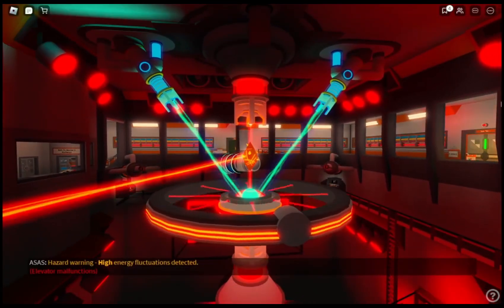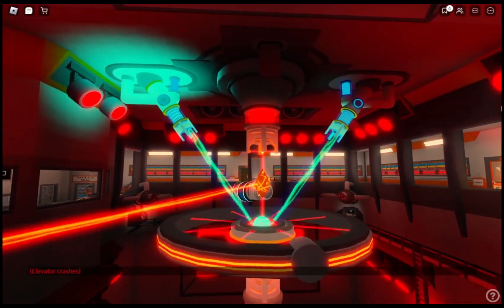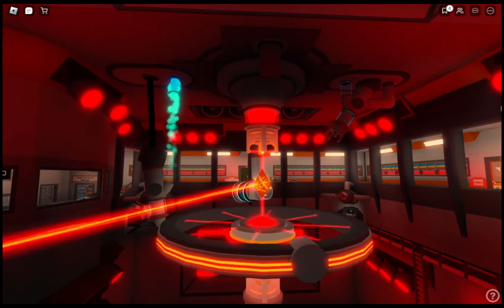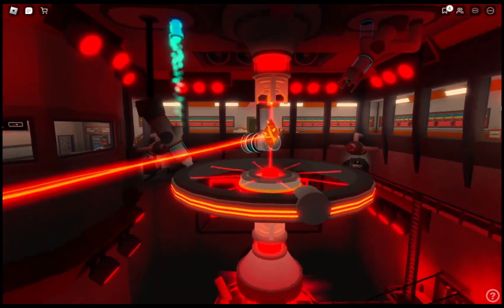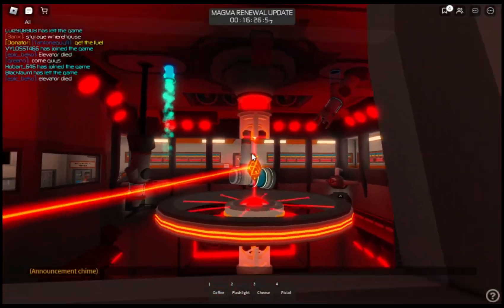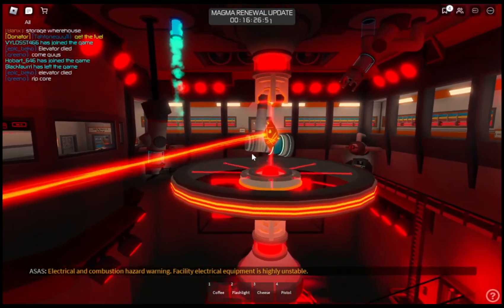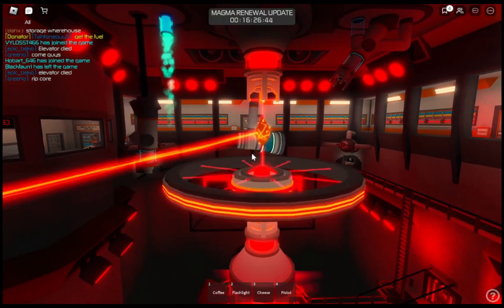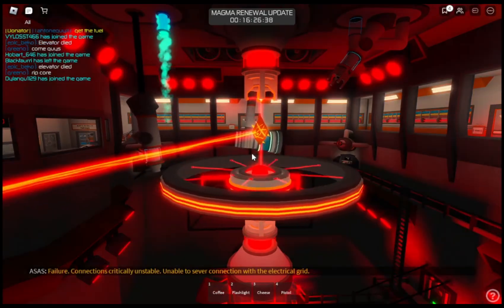Hazard warning: hot energy fluctuation detected. Extreme pressure build-up in reloaded laser one. Explosion event. Electrical and combustion hazard warning — facility electrical equipment is highly unstable. Attempting autonomous complete reactor core shutdown. Failure. Connections critically unstable. Unable to sever connection with the electrical grid.